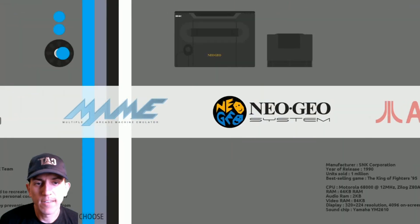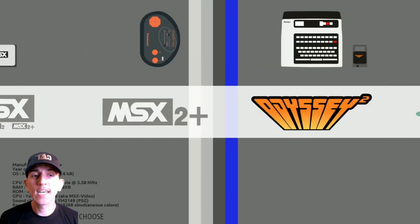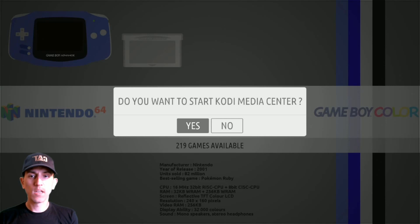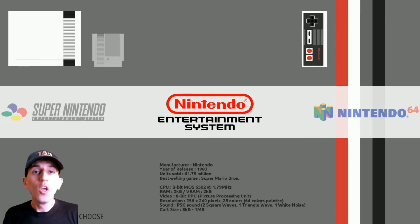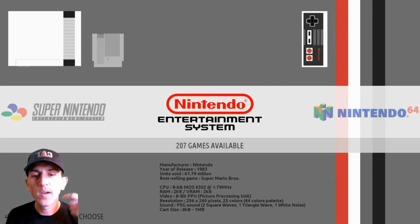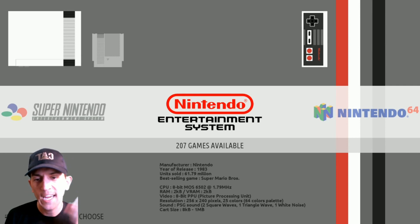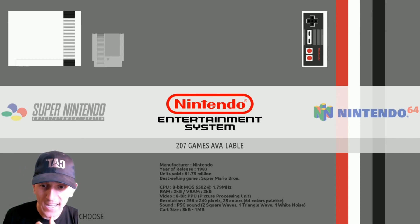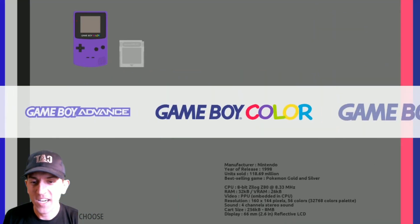It does have Kodi as well. Hit the hotkey and Y — do you want it? Yes, let's go into Kodi just to show you it comes pre-installed. One other detail I noticed: underneath each system it tells you the units sold, the best-selling game, and release year. A pretty nifty little detail that I thought was kind of cool.